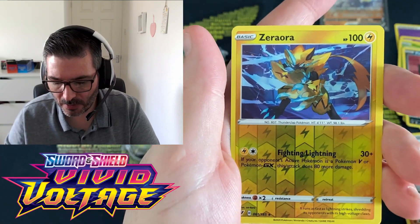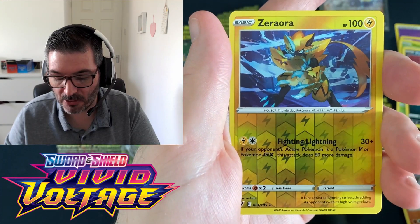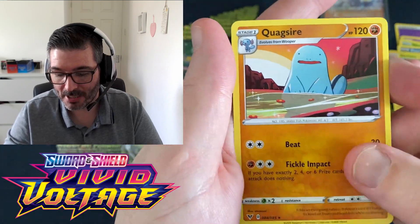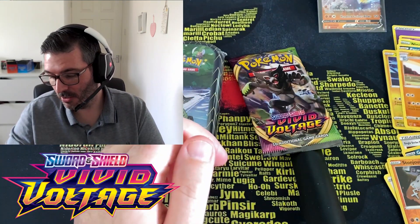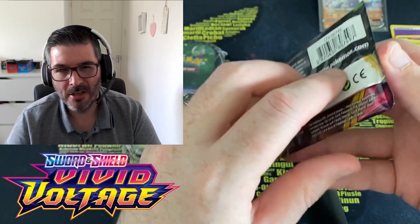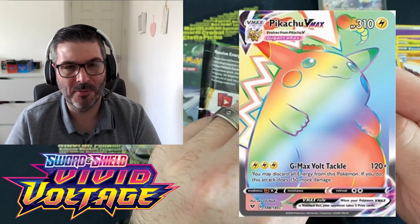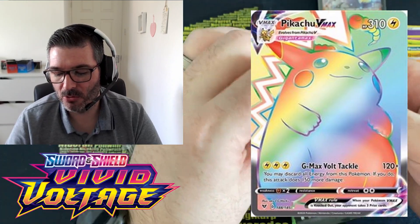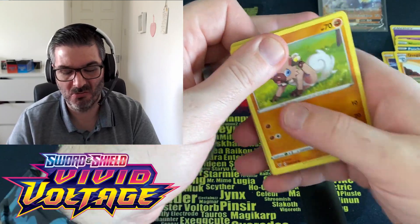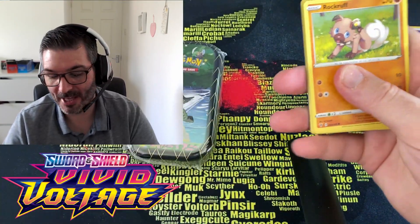Nice card — do I try and pronounce that? Zero Aura? That is a lovely reverse hollow. Quagsire here, non-holographic. Let's go — last packet of Vivid Voltage, chasing that Chunky Tube. I will bounce through the roof when we pull that Chunky Tube. Also the Tyranitar alternative art — I just want that card.